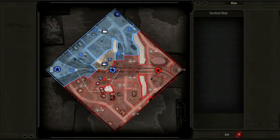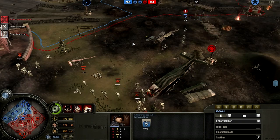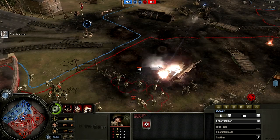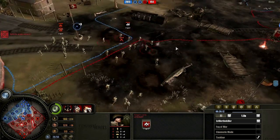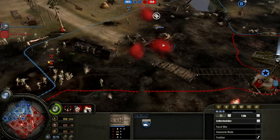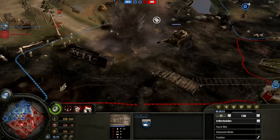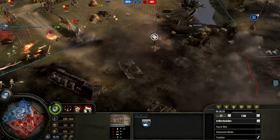How does the map situation look? Pretty even. Victory points are now tipping down for the American player — he needs to get control of the victory points once again. We've got some incoming artillery on the King Tiger though; he's going to back away. Not taking too much damage there — didn't really take any damage at all actually.